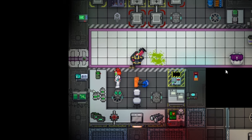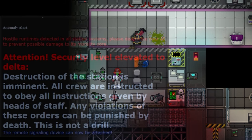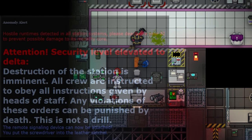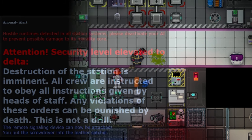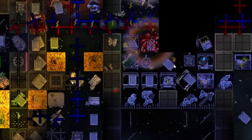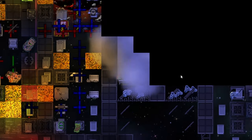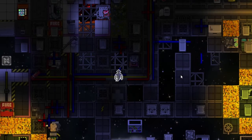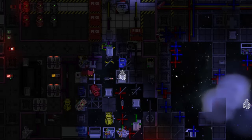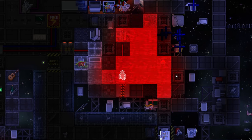Welcome to another Space Station 13 tutorial. Pardon my nose, I have a little cold. In this video, we're going to discuss how to make tritium. It is the next stage of your learning in toxins. Tritium is a radioactive gas that you can use to make more advanced bombs. I would consider tier 2 bombs to be tritium bombs, which require super cold tritium and oxygen combined with superheated plasma. Or you could use this tritium to make tier 3 anti-knob bombs, which are absolutely incredible.